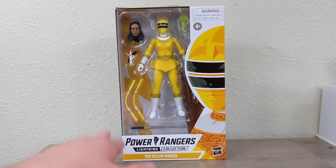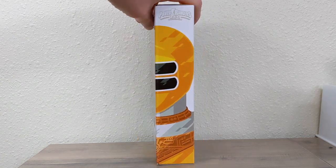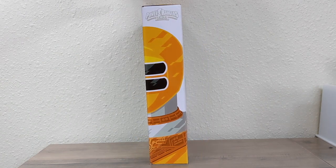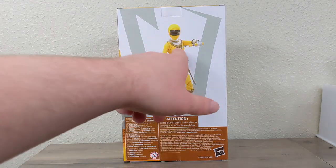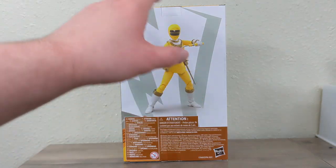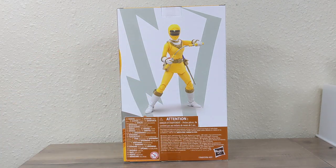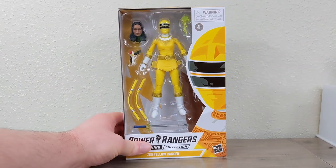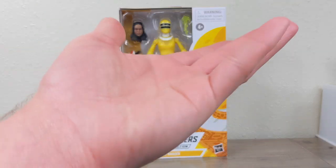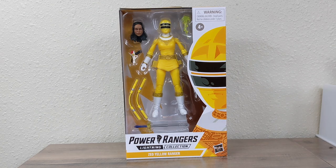The box looks great — obviously the Tom Whalen box art. Zeo Yellow Ranger, you can see everything in there. On the side you have the nice side profile, on the other side part of the helmet as typical, and of course the back render which shows the nunchucks more painted than the ones you actually get. The Zeos have always been a mixed bag in terms of paint and accessories.